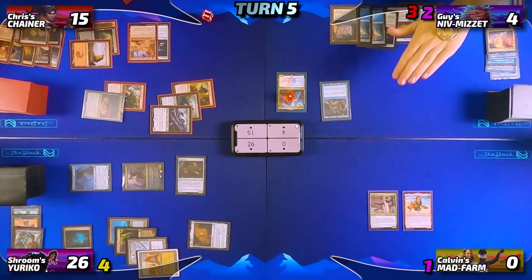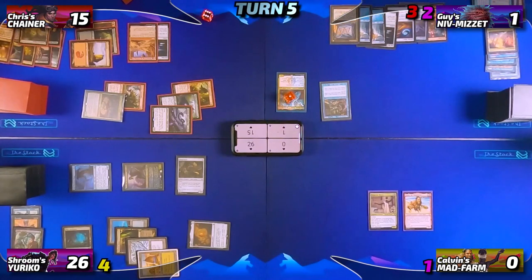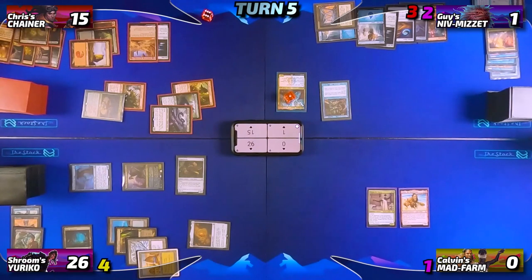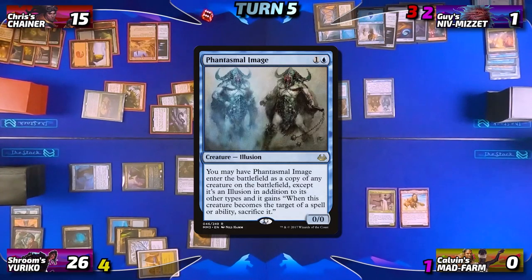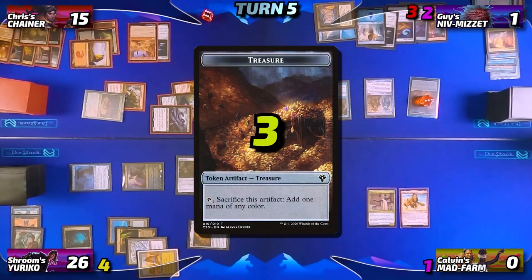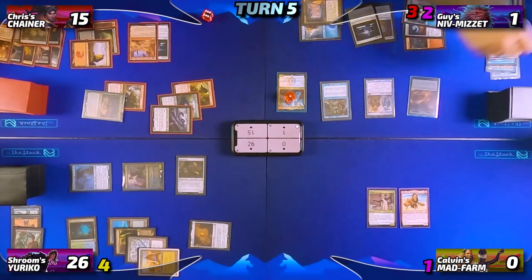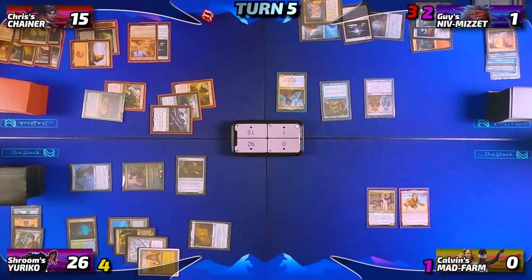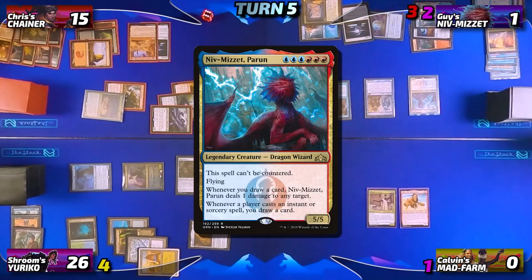Guy untaps, flips for Mana Crypt — loses the flip and drops to one life — then draws his card for turn. He taps for three mana, keeping one floating, and casts Phantasmal Image, which enters as a copy of Dockside Extortionist — making three treasures. He immediately cashes those treasures in along with red-red-red and blue-blue-blue to recast his commander Niv-Mizzet Parun. With no further actions he passes to Neon.